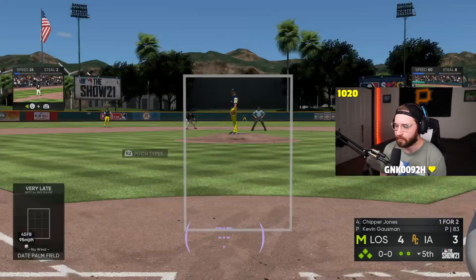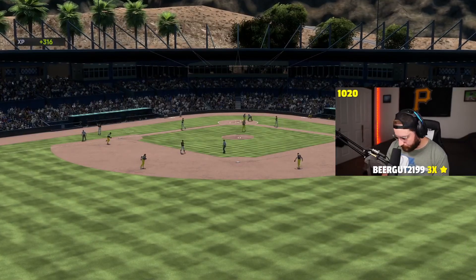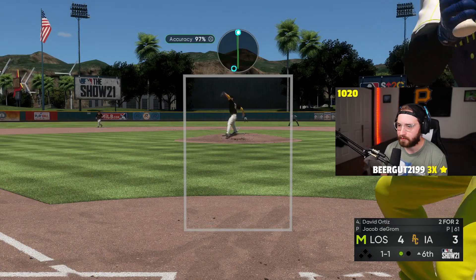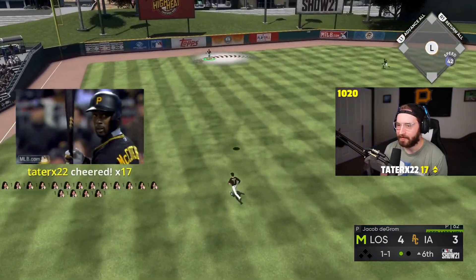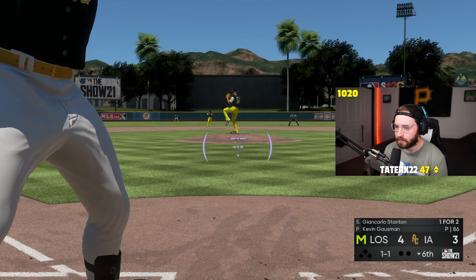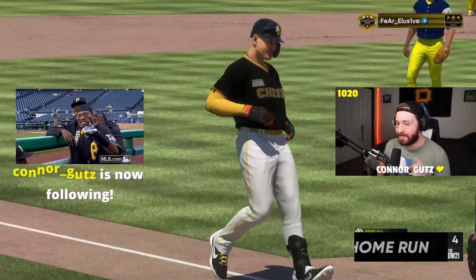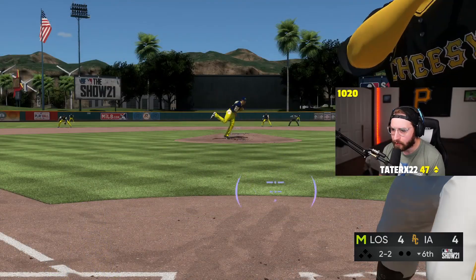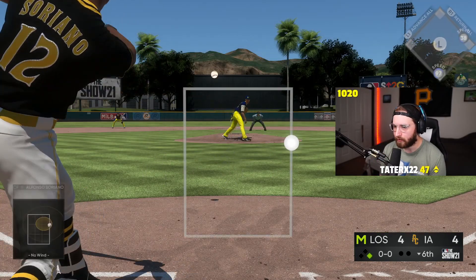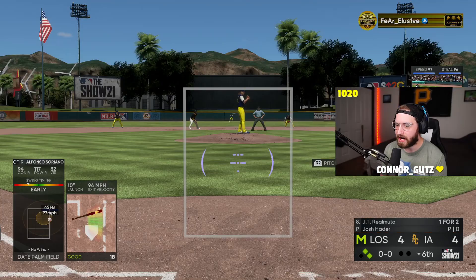Chipper Jones — come on, man. That's how this game's gone. Big Papi out, thank you, two down. Dom Smith — that a boy Dom, I think Dom has two hits today too. That a boy Fonzo, I do not care that was a bad hit, I'm taking that one. We've been having great PCIs the entire game. I'll take it. Josh Hader against JT Realmuto here.